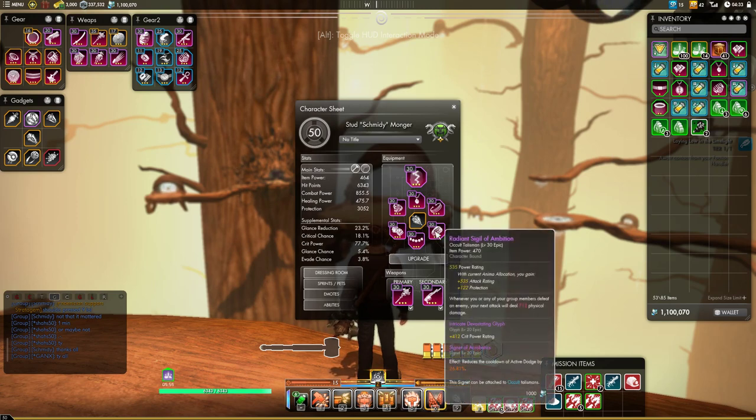Then we have the Radiant Sigil of Ambition — if there are mobs in the group, this is good. Also the Razor Fossil is a solid choice here. Both of them are perfectly fine, pick either one. And that'll be our baseline for our talismans.